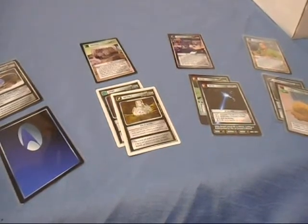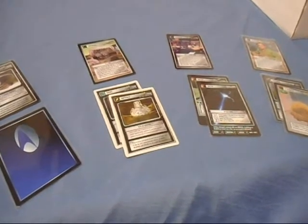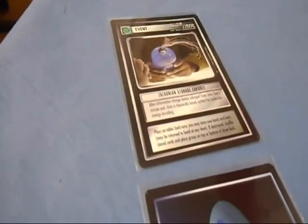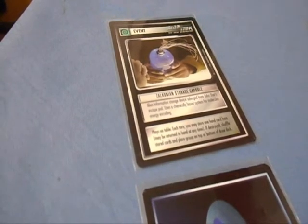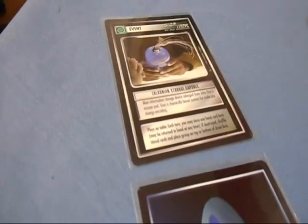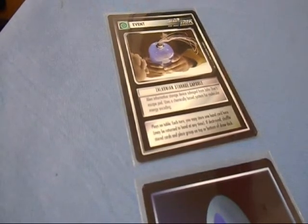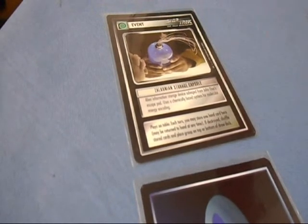There's still confusion to this day regarding the type of cards that can be used in side decks as well as the number of those cards. Starting with — and I know I'm going to take heat for this — the Zalconian Storage Capsule. This is an event card that plays on the table. Each turn you may store one hand card here and return it to hand at any time. If destroyed, shuffle stored cards and place the group on top or bottom of the draw deck. Very self-explanatory — you can store any cards from your hand. If your opponent has something that destroys events, it becomes a moot point, which is why hardly anyone uses it, but it is considered a side deck.